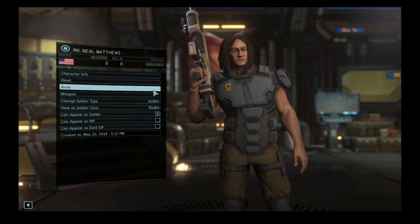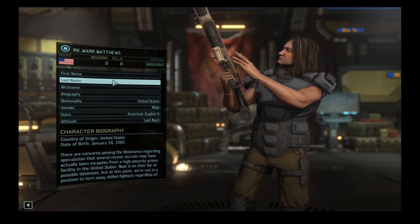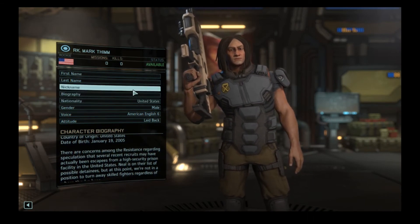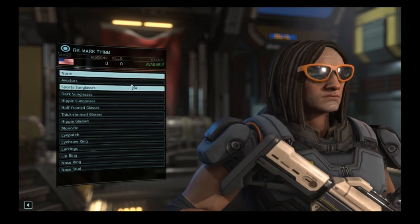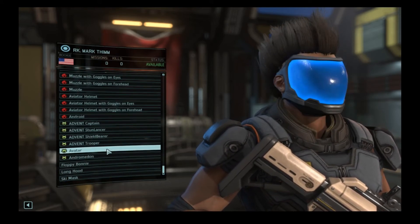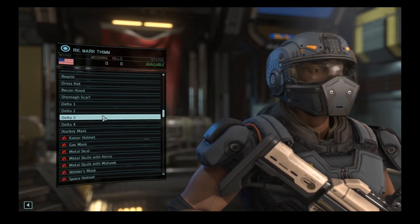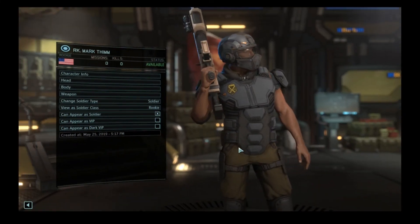Next we're going to be creating somebody — I don't even know who he looks like — but his first name is Mark, last name is T-H-I-M-L. Let's make him American. Put him in a helmet. He does like his single stage door bit craft. So we'll put him in a Delta 3 because I don't know what his face looks like, and keep the rest the same.